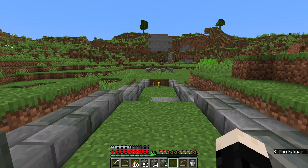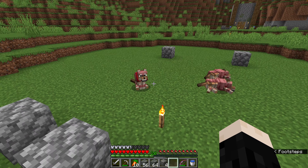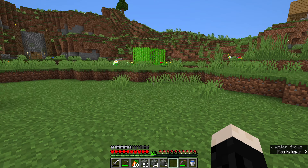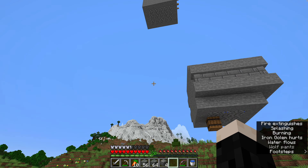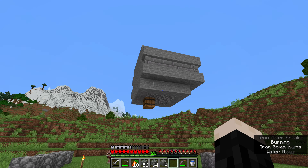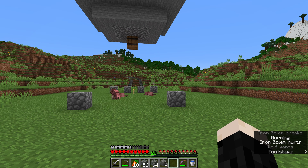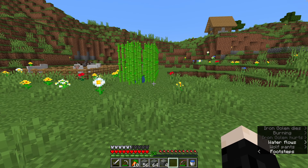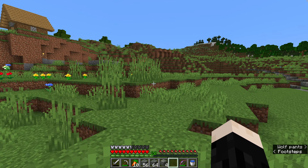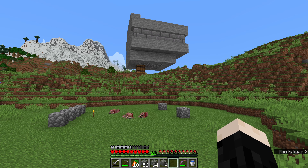I did just a couple of things over here. I took our armadillo scute, made some wolf armor, and got these guys all armored up — I still have a couple of extra sets, so we are in good shape there. The holding cell where the villagers and the zombie used to be — I went ahead and tore that down. And then I put some blocks down to indicate the shape of this building.